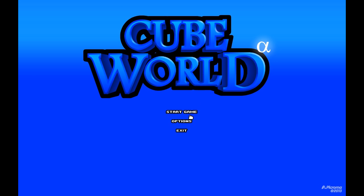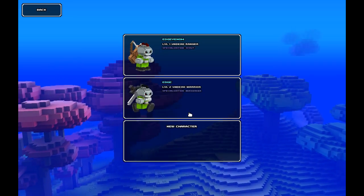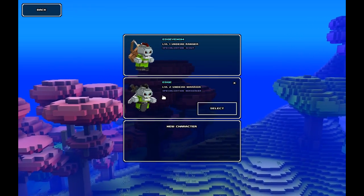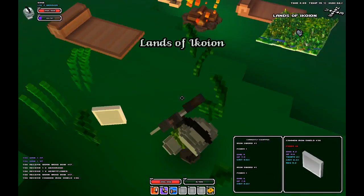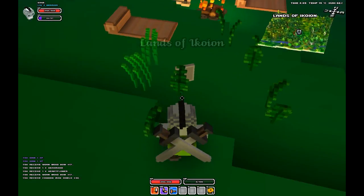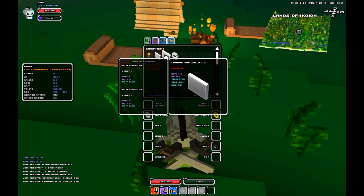Now that I've loaded it back up, I'm just going to start the game. I'm going to go to my warrior class, select the same world. And boom, here we are — same campfire. And here's the shield, we can pick it up and we can equip it.